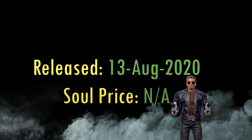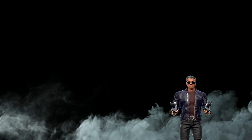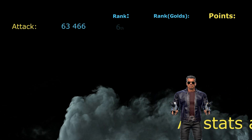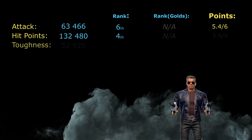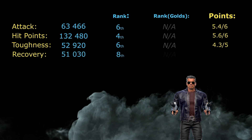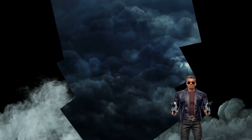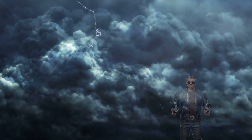Guardian Terminator was released on the 13th of August 2020. He was never part of the regular store — he's a diamond and he had his own pack, which still exists. For 400 souls you have roughly a 4% chance of obtaining him. His attack is 63,466, ranking sixth in the game. Hit points are 132,480, the fourth highest. Toughness is 52,920, ranking sixth, and recovery is 51,030, eighth highest. Power generation is relatively low at just 110%. For his stats, Guardian Terminator gets a solid 22.6 out of 28 possible points.